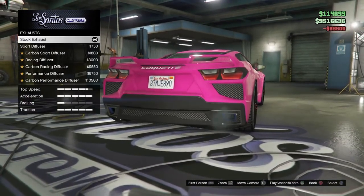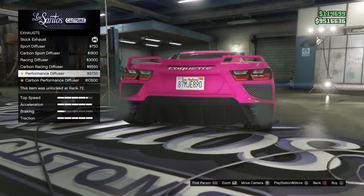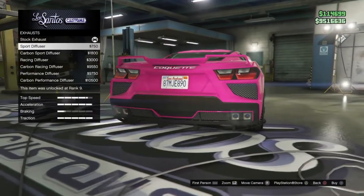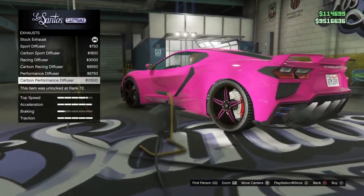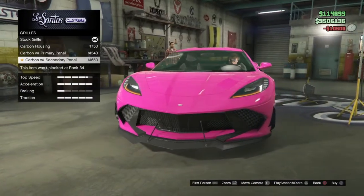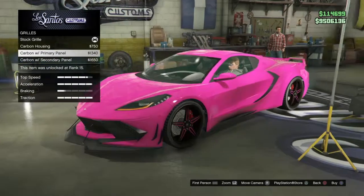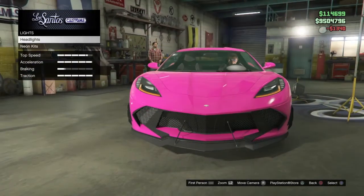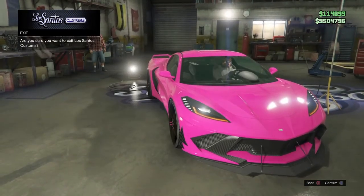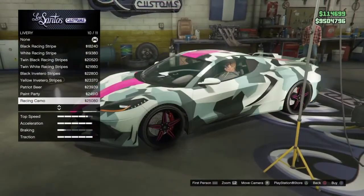An exhaust. Pretty much the whole back bumper changes. Oh, that looks pretty cool. The stock one also looks pretty nice but we're going to have to go with the carbon performance diffuser. Let's go for that one. I don't need to change the horns. We're going to have the stock lights for now — let's see if we want to change that later. We've got a whole lot of liveries on this thing.